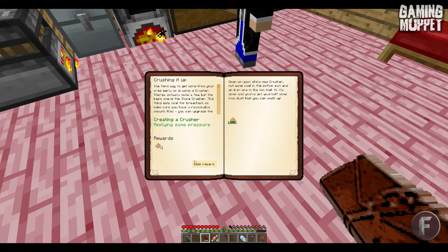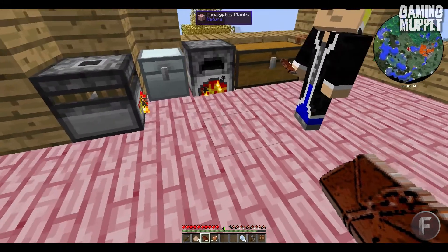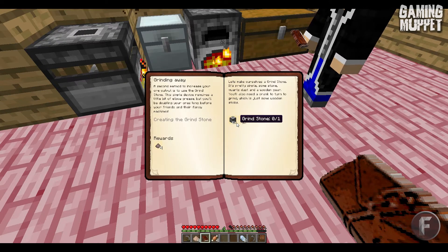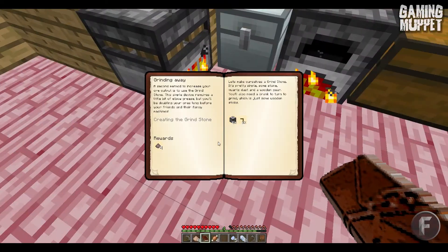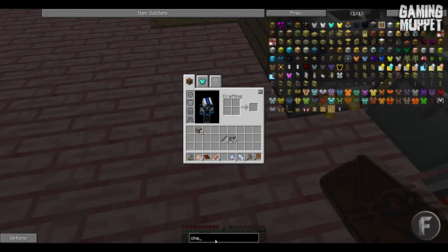Crush it — iron dust. We've got some, have we? Yeah, I just did it and we got it back. Yeah, applying some pressure — oh, that is the first one done. I've got a mirror! Nice. That's all of them.